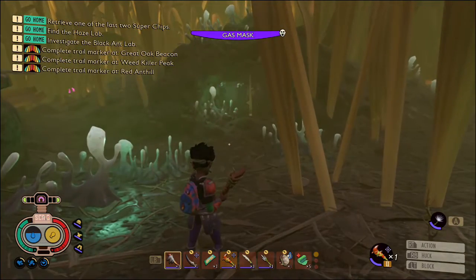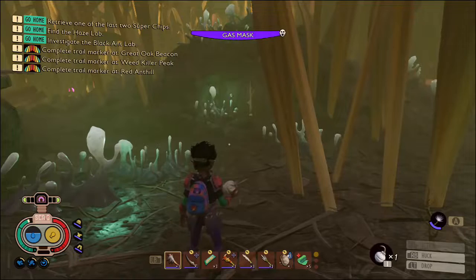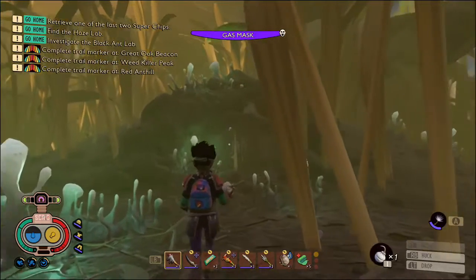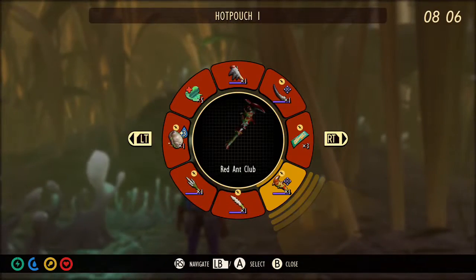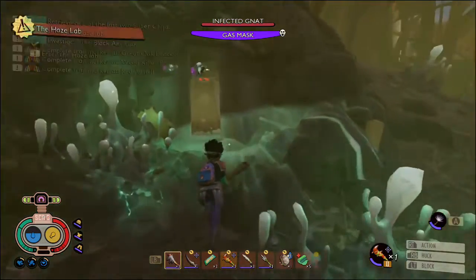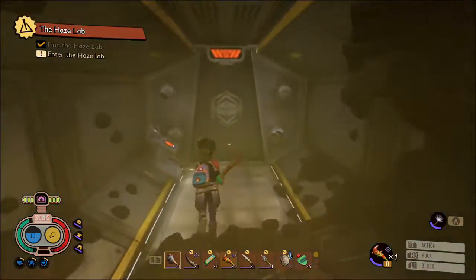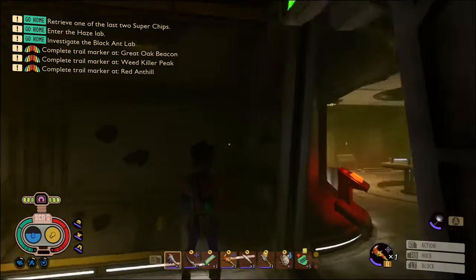This is where you'll need your brat burst bomb. Make sure you stand back when you throw it so it doesn't bounce off the door and come back at you. Head inside and use the biometric scanner.